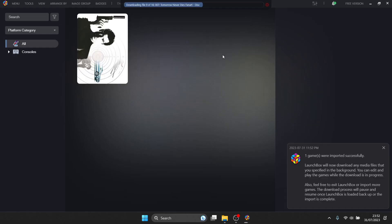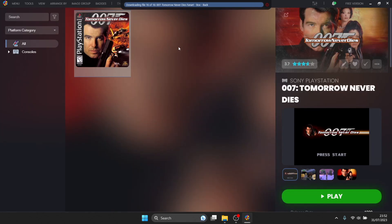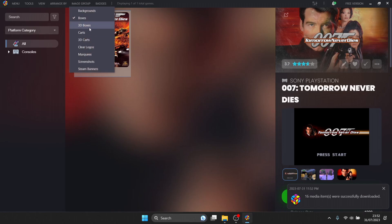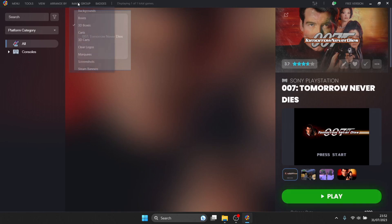On this latest version of Launchbox 13.6, the 'refreshing local metadata' bar is now at the top of the screen, whereas in the previous version it was at the bottom. The options along the top were also on the right-hand side in version 13.5, so just be aware things have moved. Our game is now imported. You can also change the Image Group to switch between box art, clear logos, and so on to customize how the library looks.